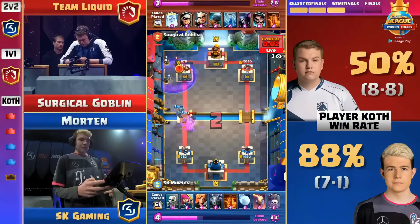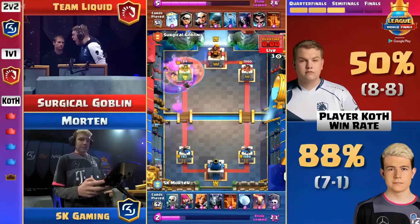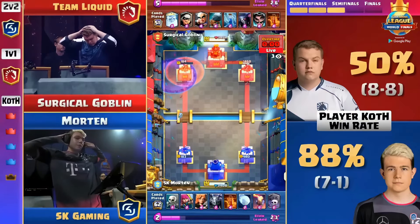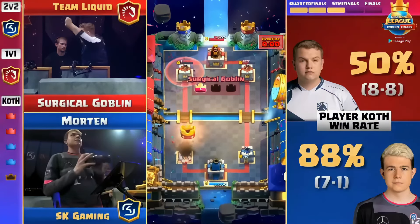Morten trying to get Graveyard on Tower, Poison gets down — 784 — 1 HP, 1 HP, 1 HP — OH MY GOD! OH MY GOD! Surgical Goblin does it! Hope you enjoyed the most chaotic game ever!